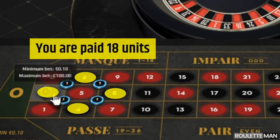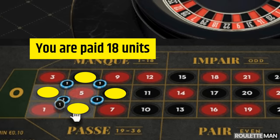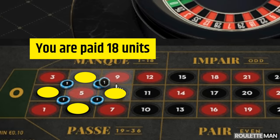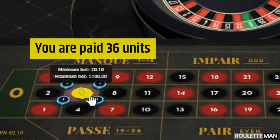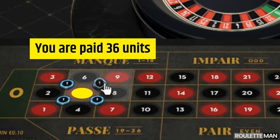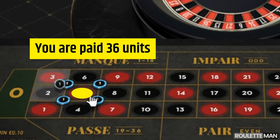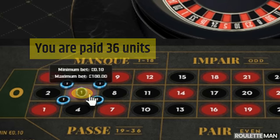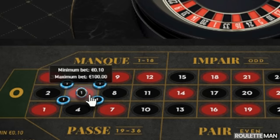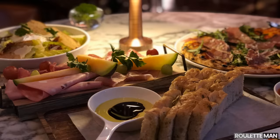If the sides — known as splits — hit, you get paid for two chips, a double payout. If the center number hits, you get paid four times. He's figured out a way to wait until one of those juicy center numbers hits, and when it does, he likes to go buy dinner at the casino — on the casino.